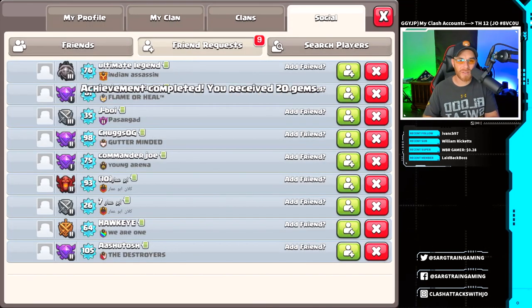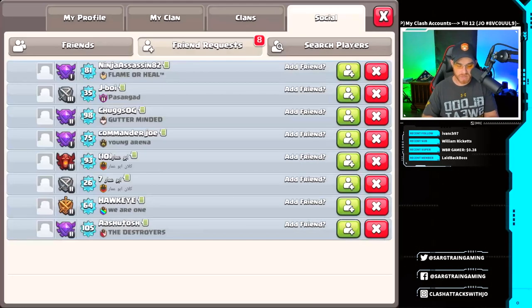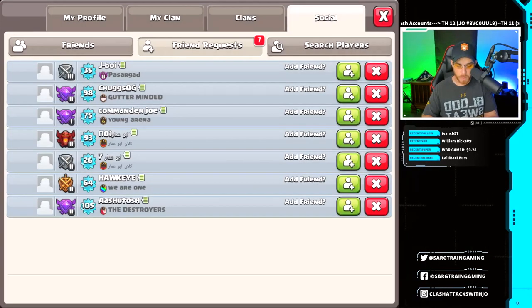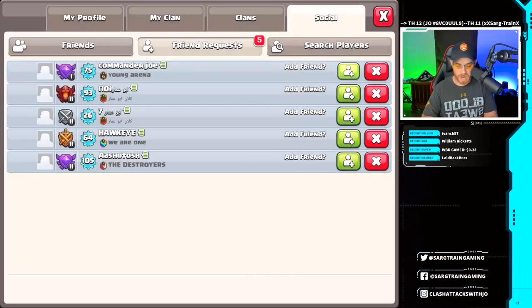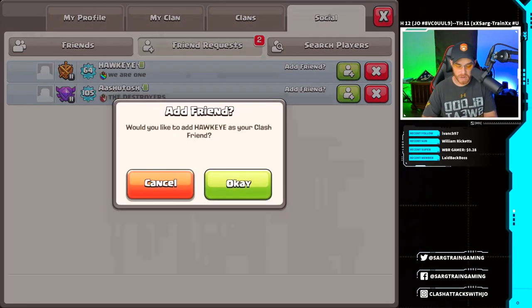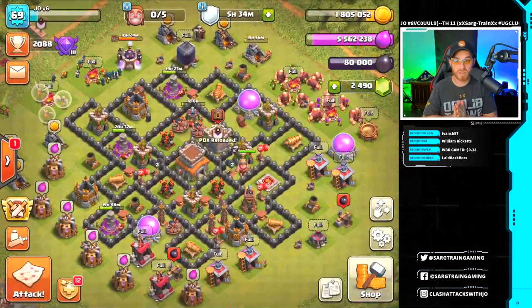We also have some things in the social tab. We have ultimate legend here from Indian Assassin — he was in Paradox Reloaded earlier today. We also have Ninja Assassins, J-Boy, Chugs OG, Commander Joe, Hawkeye, and Sasha Dash. We're going to go ahead and add them, and I'm only going to add one of his accounts so we have a slot open for one of you guys that aren't on my friends list already.